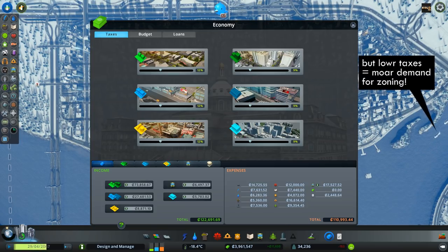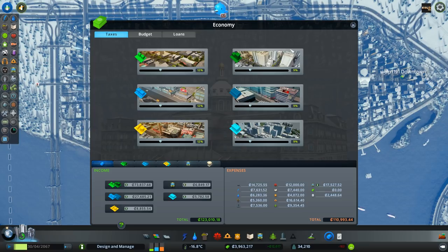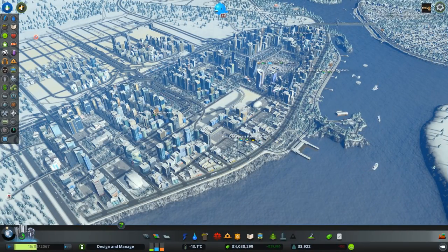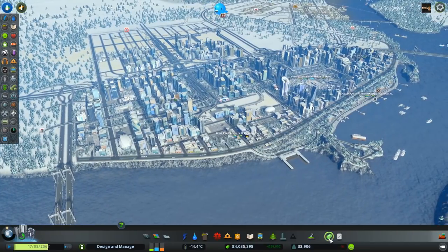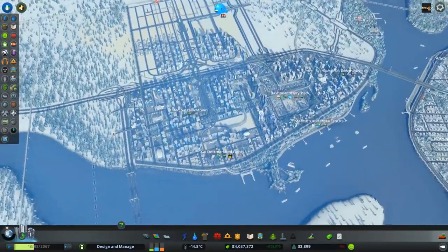Look at this - I have my taxes set to 9 percent! These are basically the default settings and I have never during this entire gameplay remembered to set this to 12 percent. So I've basically been wasting a lot of money. I did this with low density as soon as I unlocked taxes with the first milestone, but I completely forgot to touch this. I'm just going to raise them up to the minimum value that citizens can tolerate. Can you smell the green? And I'm not talking about trees - I'm talking about the good old banknotes! This was all just by setting taxes from 9 percent to 12 percent - just by correcting a noob mistake.